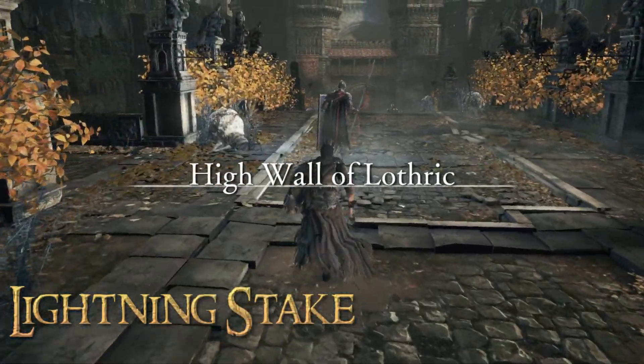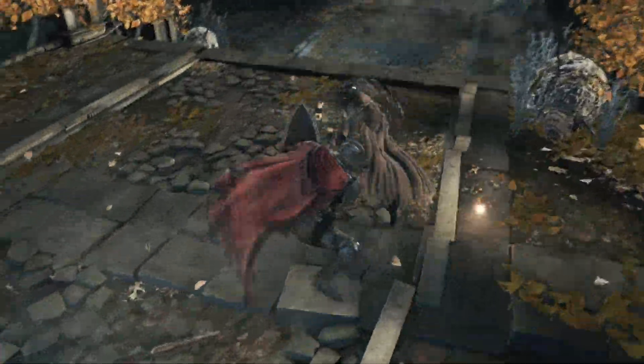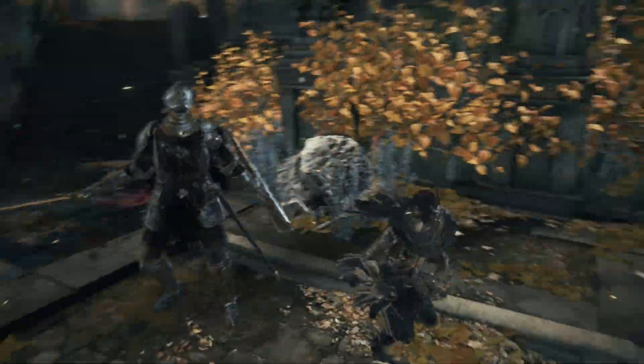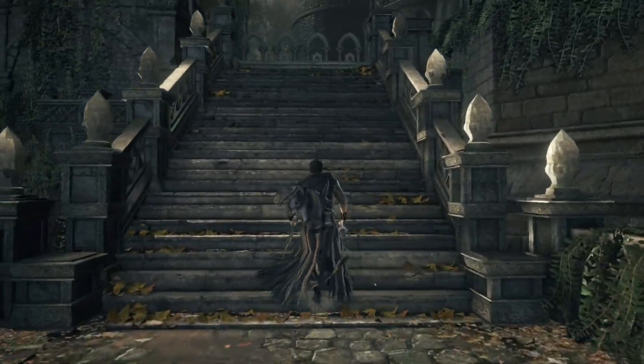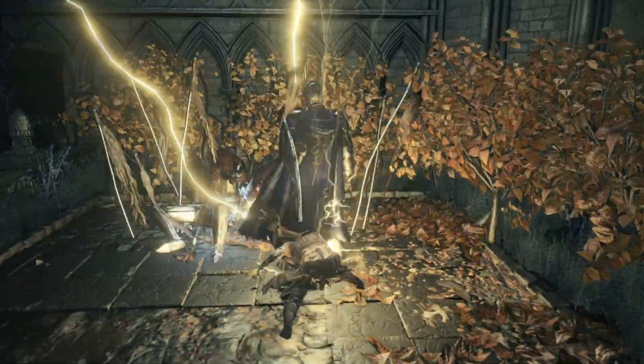Lightning Stakes returns as a close range area of effect cannon. As before, it works with multiple stages of damage depending on how well you strike the enemy. It separates itself from the spear spells by having a large area of effect and is quite powerful. In contrast to the base game, where Lightning Stake was the next step for lightning spells, the spell is no longer required for upgraded damage and can stand within its own niche.